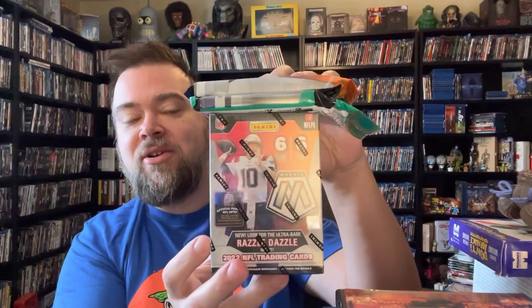How's everyone doing? Today I'm going to be opening up some 2022 Mosaic Football. I've got a blaster box, a cello pack, and a hanger pack — so one each. I'm going to test them out and see how they do against each other. Obviously the blaster box is more money — this goes for $30. The hanger pack is $20, and then the cello pack is $15, at Target.